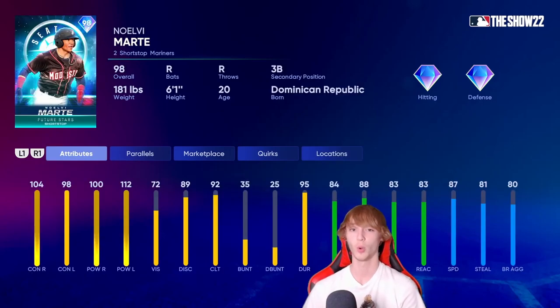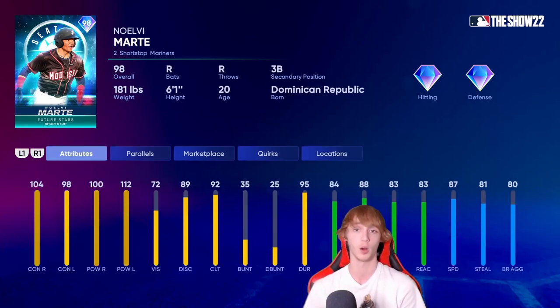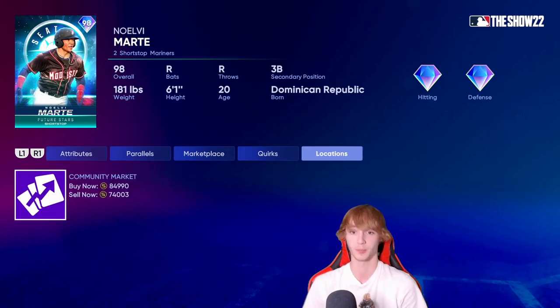Next up, we're going with a Future Stars card in Marte — a 98 overall Future Stars card, and this card is pretty freaking juiced. You will be paying a lot though; he's 74,000 stubs, not exactly the cheapest option. I do think there are better guys you can get for the price, but if you're willing to pay up, you'll be getting a stud in Marte. He's a shortstop and can also play third base — no secondary position at second base, unfortunately — but he does have diamond hitting and diamond defense. 87 speed is great, 81 stealing as well. He's really good hitting-wise across the board: 104 contact right, 98 contact left, 100 power right, and 112 power left. Great power, great contact, great speed — not much more you can ask for, except the price is kind of up there, which drags this card a little bit down the list.